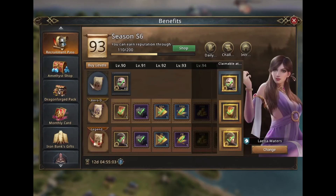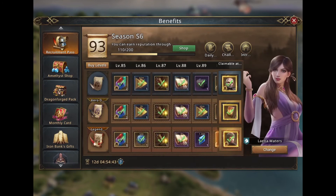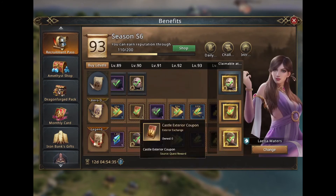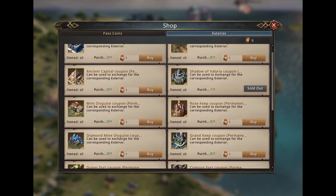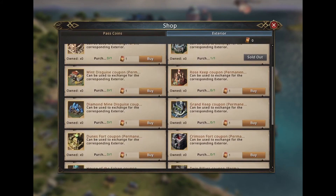Another event that's worth it for its value is the recruitment pass — the hero degree — which gives you a castle exterior coupon and a lot more rewards, plus some coins after level 100. I think only this castle exterior coupon would be worth the 100 black diamonds, and you get many more rewards on top of it. With this coupon you can buy whichever exterior you want, and there's a new castle exterior every two months, covering all build types — troop types, research, training, and more.